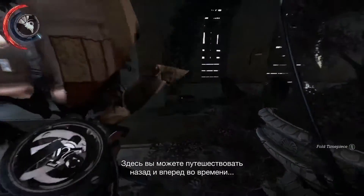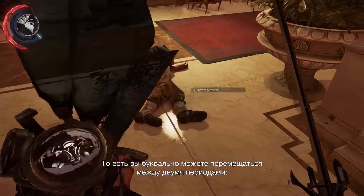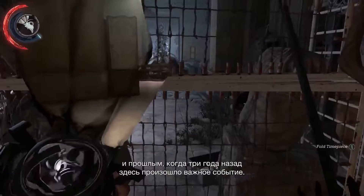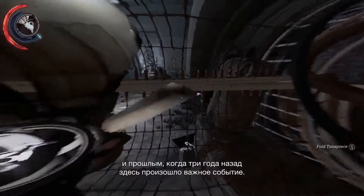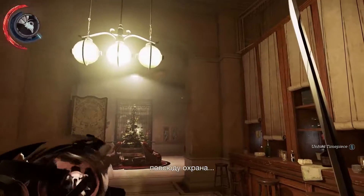In 'Crack in the Slab', for example, you have the ability to go back and forth in time — very dynamically between two time periods. The present, when the house is in ruins, or the past, three years ago, on the night of a special event, when the house is posh, candles are lit, music is playing, guards are walking around.